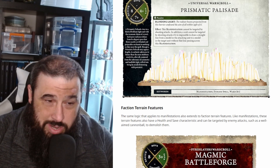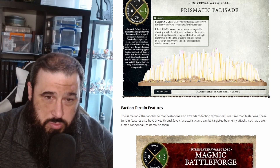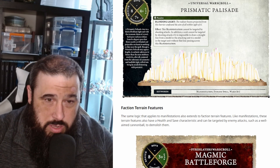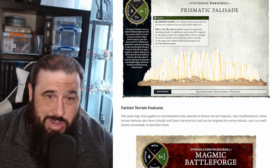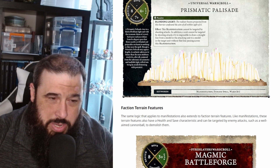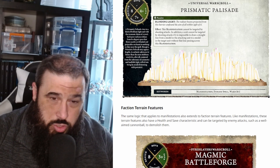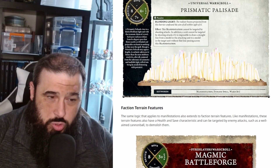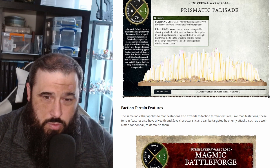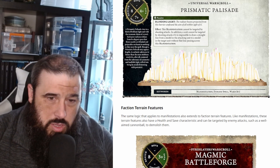It's got a 4+ save, 8 health, a 7+ banishment, and a 6+ ward. One key thing to note in its passive ability: a manifestation can't be targeted by shooting attacks. In addition, a unit can't be targeted if you draw a line of sight through it. Reading this as written, that means you can't shoot a unit on the other side of it - so you can use this to block your units, but you're also going to be stopping yourself from shooting. You need to think carefully about line of sight and target priorities with this one.